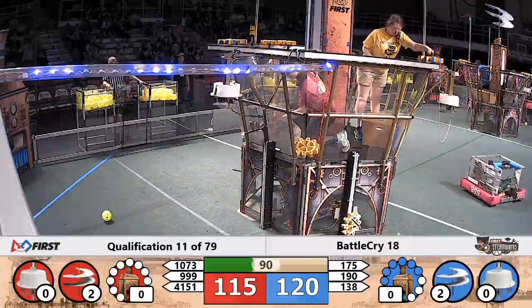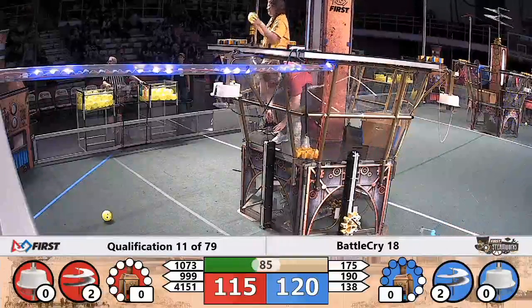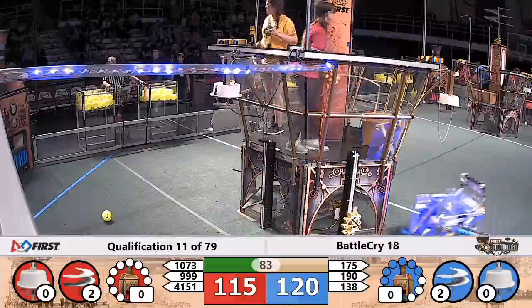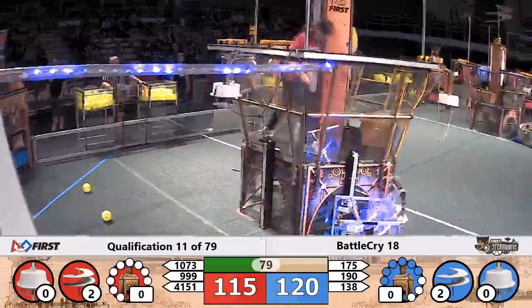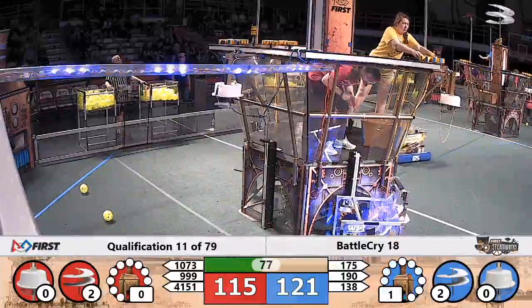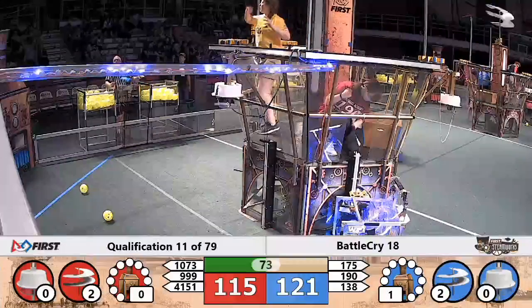Mecca Rams moving out to midfield, looking to collect the gear from their Alliance partner — maybe helping out. 10-73, force team, needs a little bit of force to get going again. Mecca Rams looking like their lifting mechanism may be coming loose.